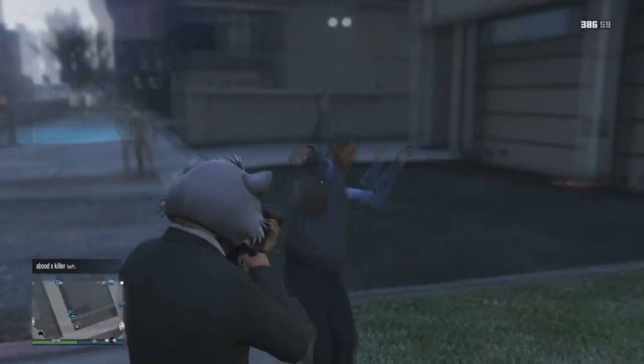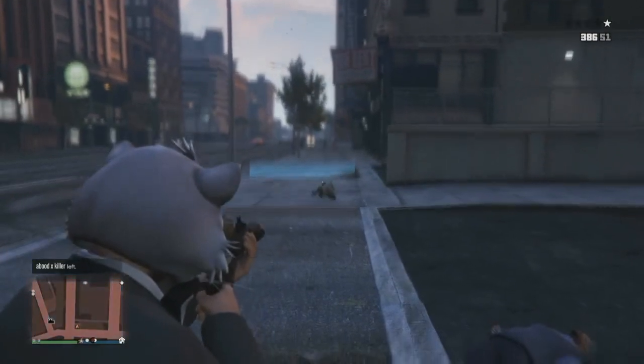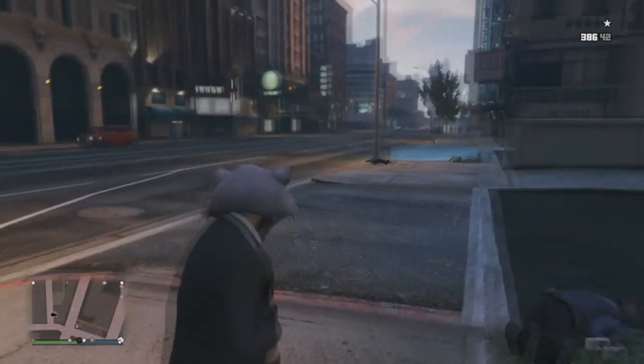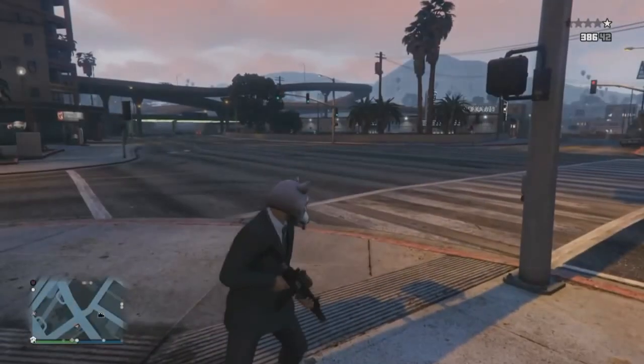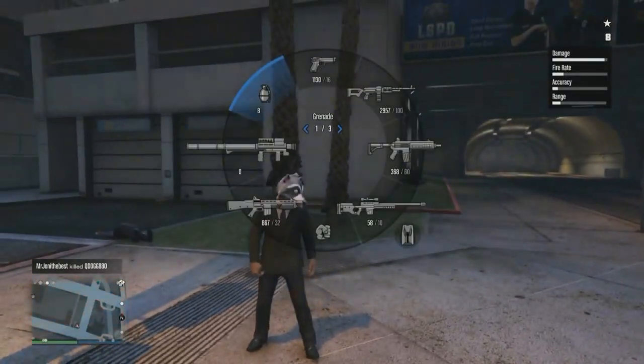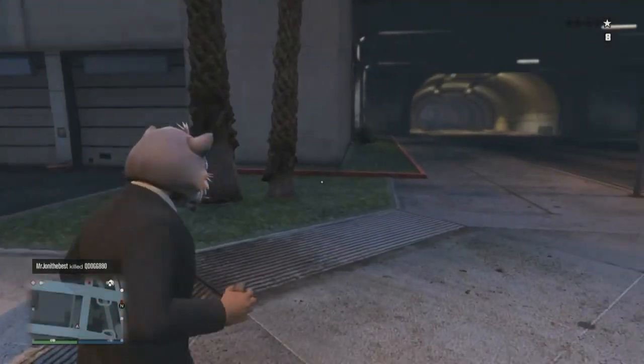What you do is shoot him. Shoot him. He came back up, you've got to shoot him down again. And this is what happened. Police will come, but you don't want to be involved with the police. So get your grenade, pull the pin, hold it, kill yourself.